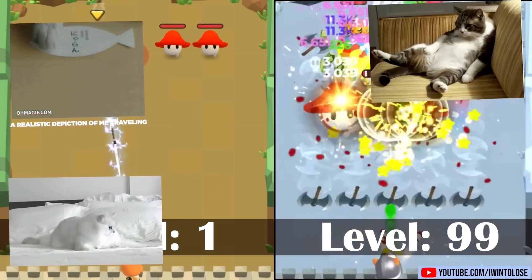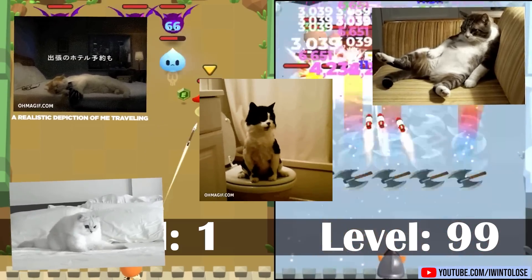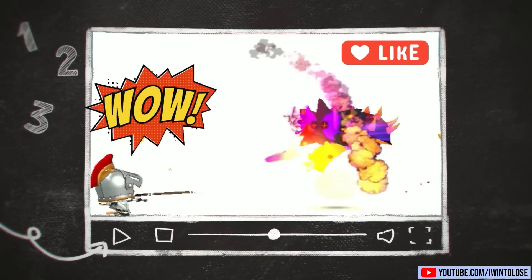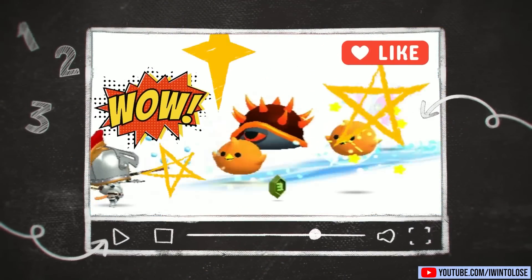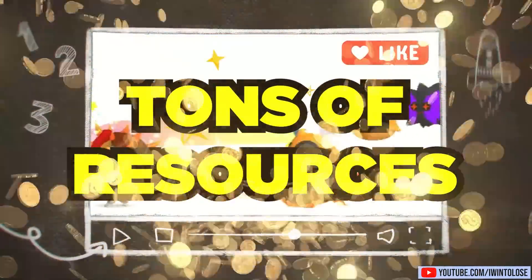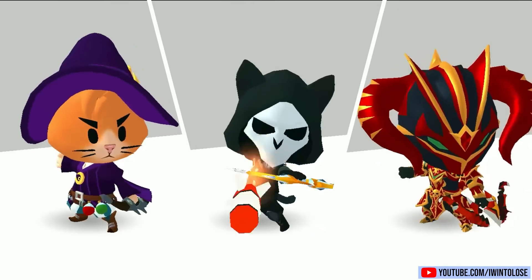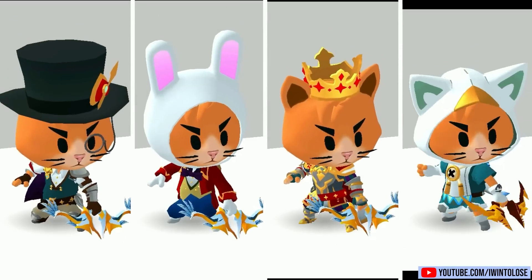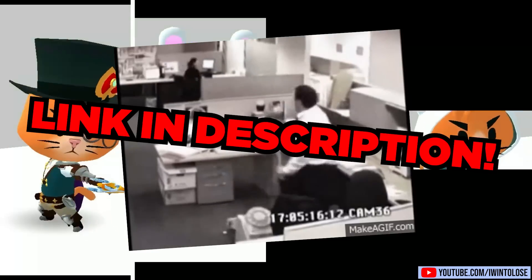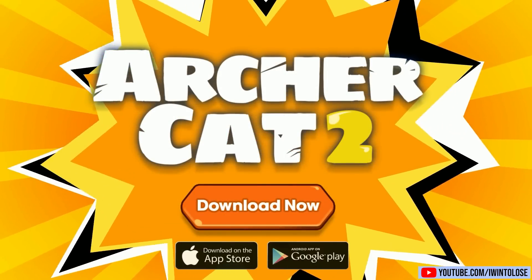Play it on the go, play it in bed, play it with one hand, and even play it on the toilet. Anyone can pick up and play this game anytime, and you'll always have a sense of progression since Archer Cat 2 also has an idle reward system that provides tons of resources just by logging in every once in a while. Can you really resist playing as this adorable cat? There are even tons of adorable little outfits. Just smash that link down below to get started today. Huge thanks to Archer Cat 2 for sponsoring today's video.